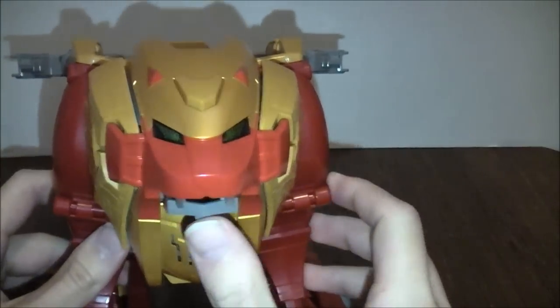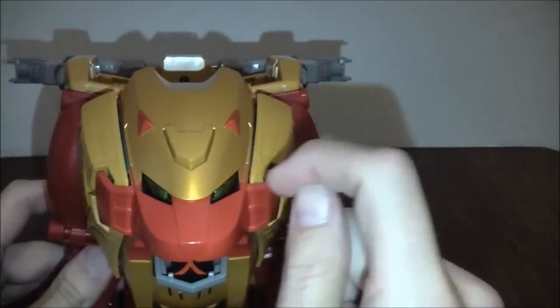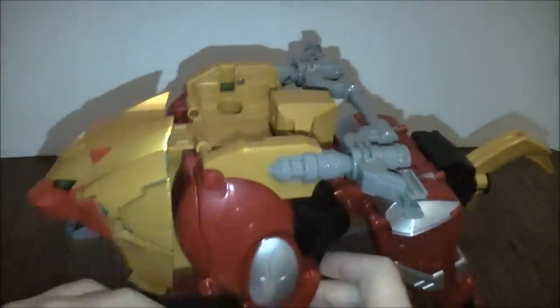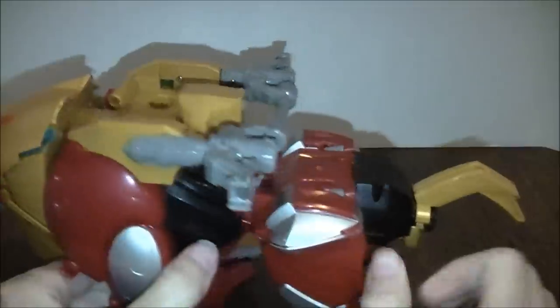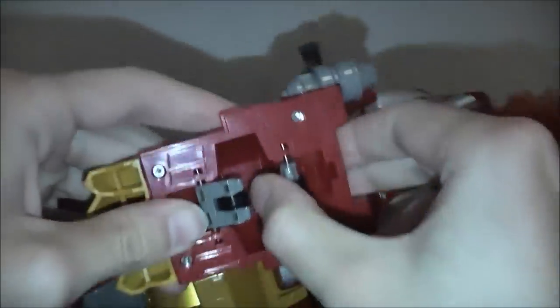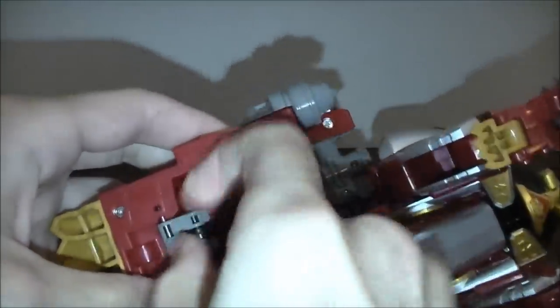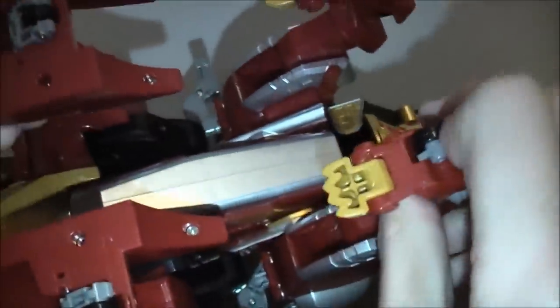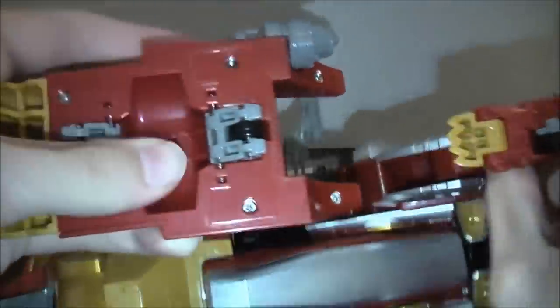His face here looks really awesome. His eyes are greenish yellow and you can tell they light up and they look good. He can't really do a whole lot in this mode, but if you pull out the wheels here — under here on his front legs and here on his back feet — and pull them out like this, he can roll. He's like, 'weeeee!' That's like minutes and minutes of fun. He moves around nicely and he looks cool in this mode.